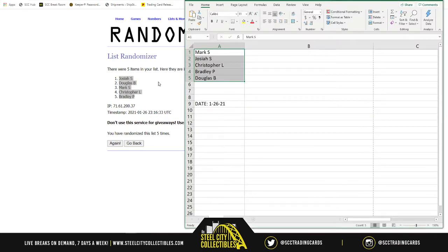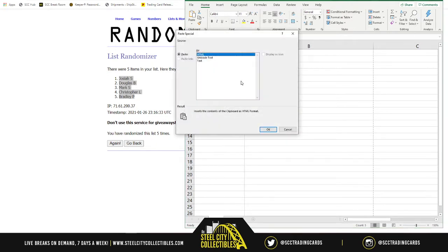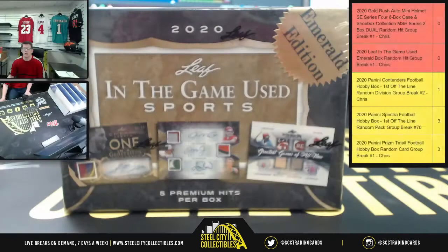I do have more of the regular Leaf In The Game Used, and I have one of those 5-box half-case breaks listed. Once that one fills, I can list another 5-box half-case break — I can list 2 of those tonight if you guys want to run through more of the regular. So again, the spots: Josiah, Douglas, Mark, Christopher, and Bradley. Good luck, here we go.